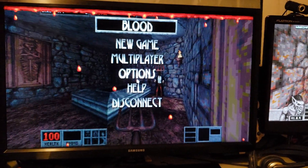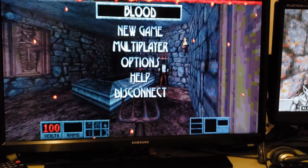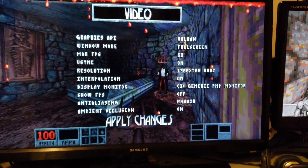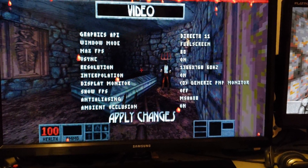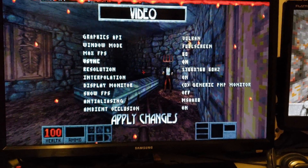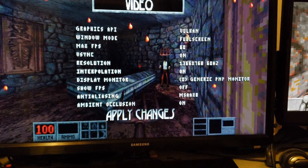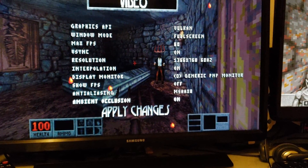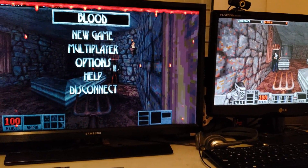As I mentioned at the beginning of the video, all the novelty about this version is actually the visuals. If you go to the display settings, you can choose Vulkan, OpenGL, or DirectX 11. I have it set to Vulkan. You also get vertical synchronization, frames per second cap, resolution, interpolation, display monitor selection, anti-aliasing, and ambient occlusion. All those features are new to this version.